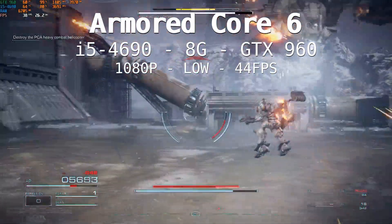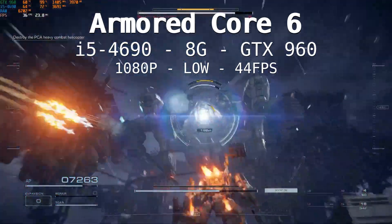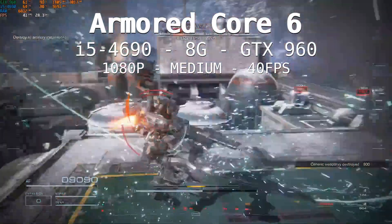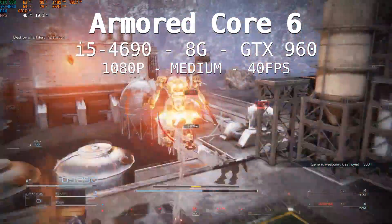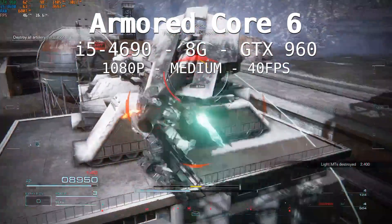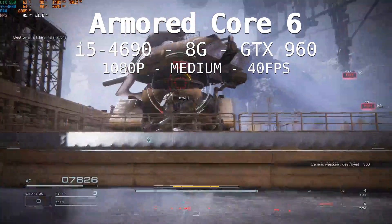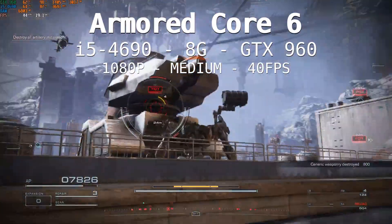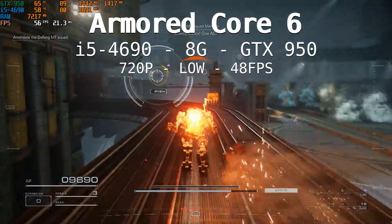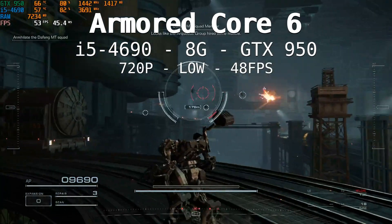I'm going to crank it up to medium and see if we can still play and reach near 30 fps. Would you look at that — 40 fps for the GTX 960 4GB variant, not the 2GB, at 1080p medium. This is really highly playable and also really smooth. The GPU is pegged yes, and the VRAM is maxed out yes, the CPU still has headroom. I'd say it's a win. But let's head back to what we were looking for: 720p low 30 fps. So I dropped down to the GTX 950.